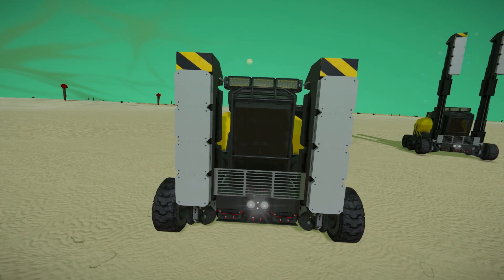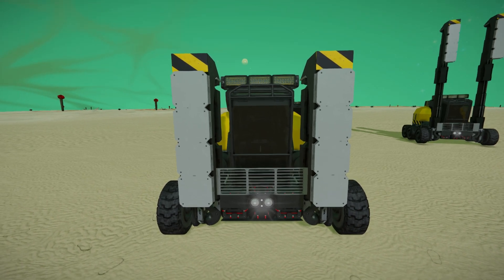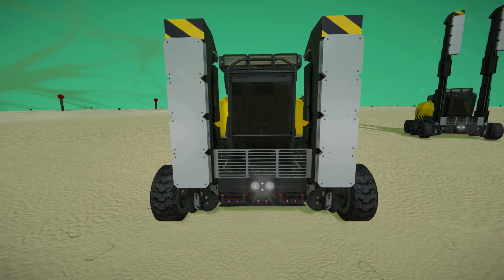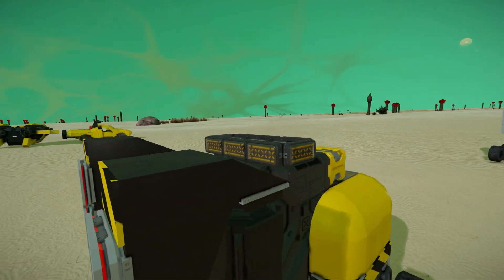At the very front of the Little Forky Mark 2, right in the middle we have an industrial cockpit to drive with, and a bunch of spotlights along the top. These spotlights go all the way around the top of the vehicle and flash quite a lot, which is why I've turned them off.